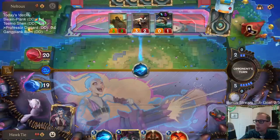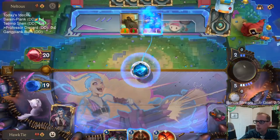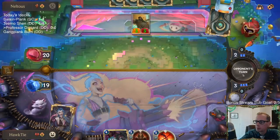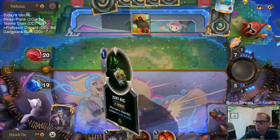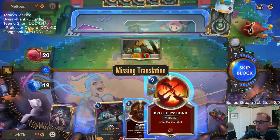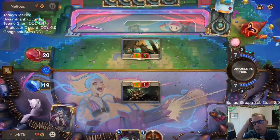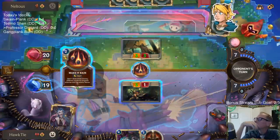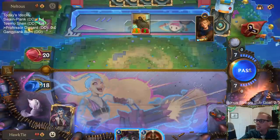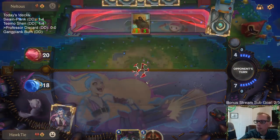Brothers Bond and Vision are just our worst cards in this matchup. Vision we can at least discard and get some value out of it. I'm not playing Jinx until Jinx is leveled up. My cards really aren't any good right now.